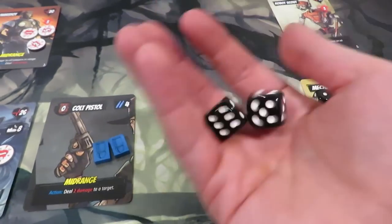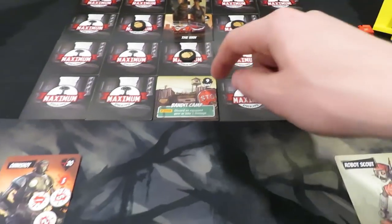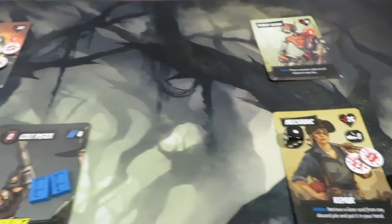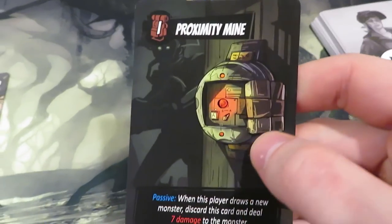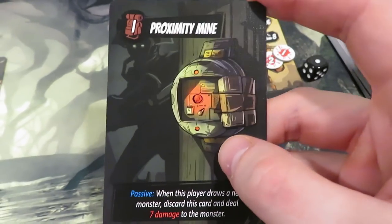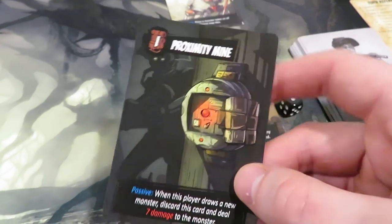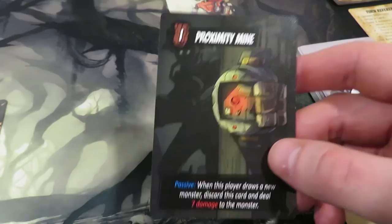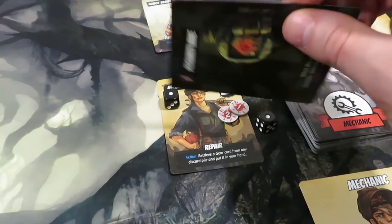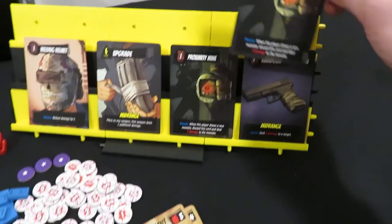Now it's the mechanic's turn. We roll 2d6 for monster spawning — we got a four, which matches neither the six nor the nine in play, so we're safe. Drawing a card for the mechanic: proximity mine! This says when this player draws a new monster, discard this card and deal seven damage. The mechanic needs to have it equipped and be the one who draws the monster for the passive to trigger. Not bad — I'll put it in the top section for now.